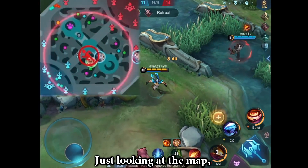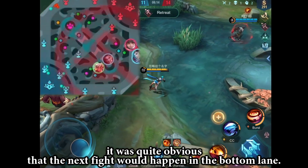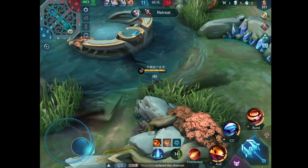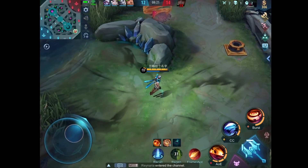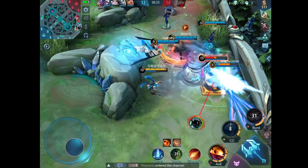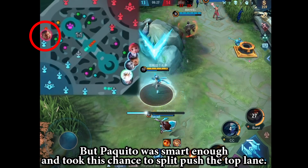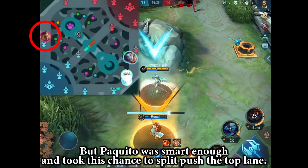Just looking at the map, it was quite obvious that the next fight would happen in the bottom lane. But Paquito was smart enough and took this chance to split push the top lane.